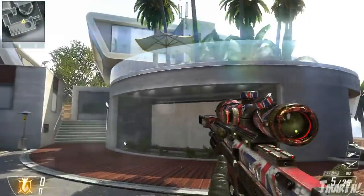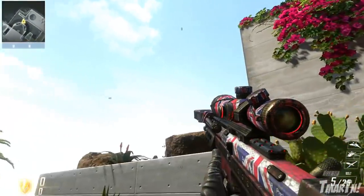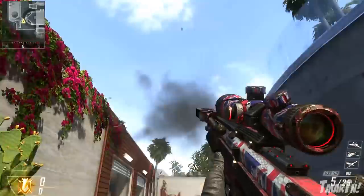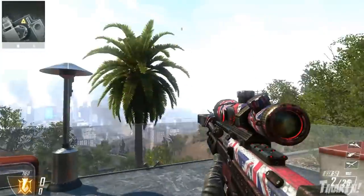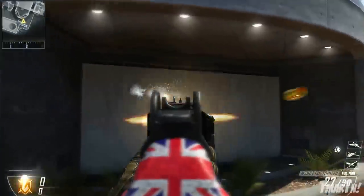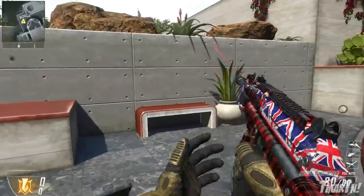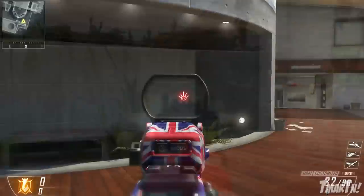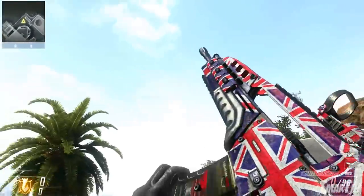Next up we've got UK Punk — all you guys across the pond are gonna like this one. It's a big UK flag all over your weapon. It looks good on all the weapons, and I really like it especially on the DSR because the DSR has that red ring around the scope which ties into the camo really well. As for the reticles, you've got 'Hooligan,' which is a weird face character that's hard to describe.